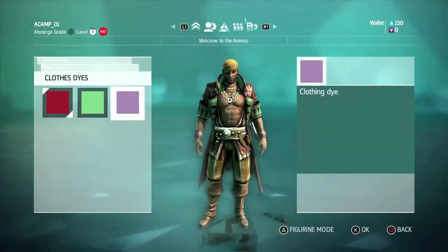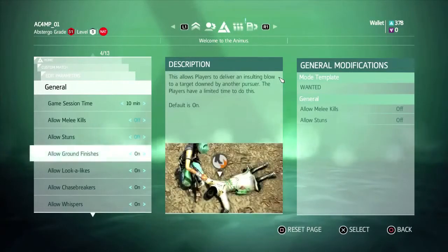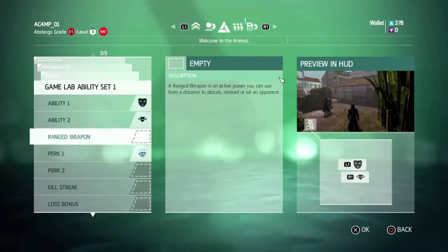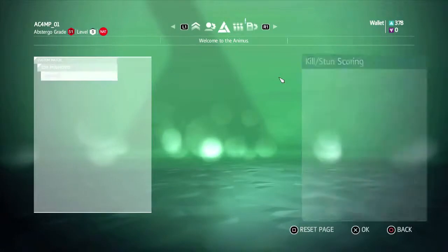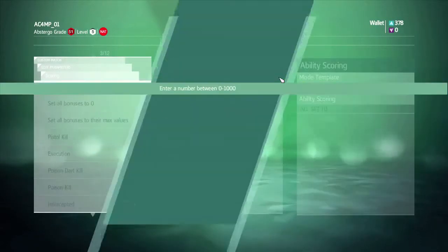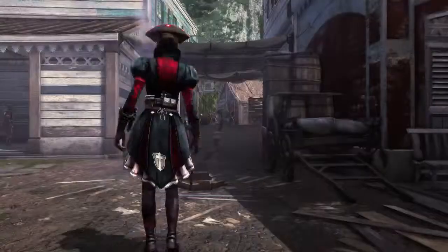And now, not only can you fully customize your character, you can actually design the game. In the game lab, players can actually build their own modes with their own rules. For example, let's build a free-for-all game where you hunt down targets, but let's add a twist and say the only weapons you're allowed to use are guns. And let's simplify the scoring system too, so you only get points for the targets you kill. We just built our own mode to our own custom specifications using only guns and scoring only kills.